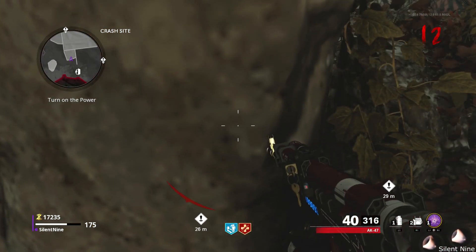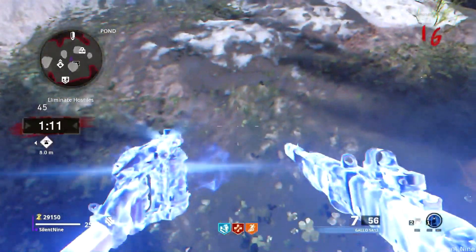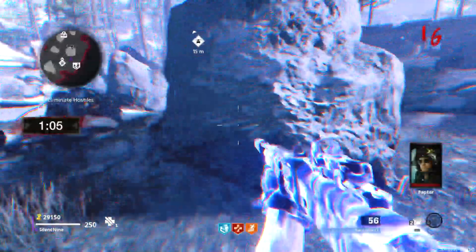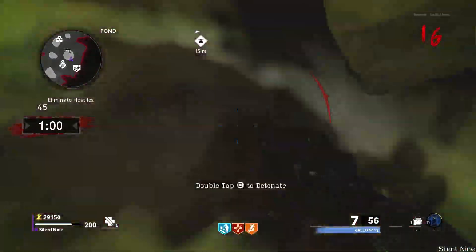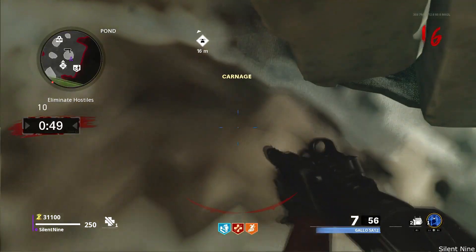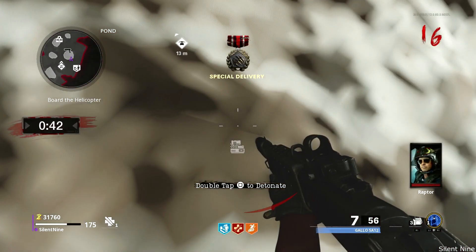This next glitch is going to be very good for Exville rounds. Once you activate the Exville, come all the way over to this rock. A lot of these glitches involve rocks. Simply come over here, crouch, look right at this rock, and then do the unlimited C4 glitch. You should be able to get through the Exville very easily — very easy glitches, not hard to do whatsoever. Note that this glitch is only useful for Exville rounds, so use it when you need to Exville.